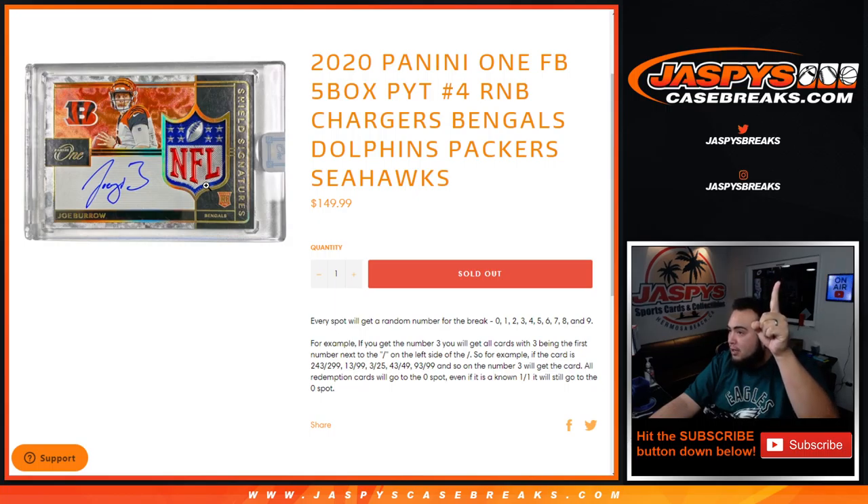So for example, Joe Burrow — if you get randomized block number 1 and we pull a 1-of-1 NFL shield like that when you see it pictured there, that will go to block 1 for being a 1-of-1.